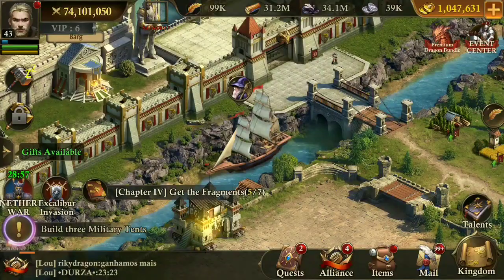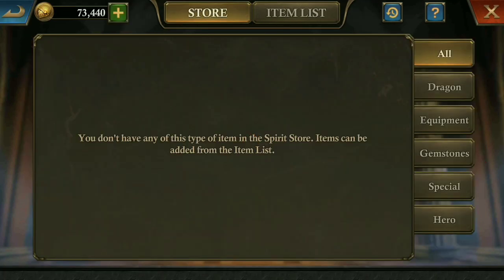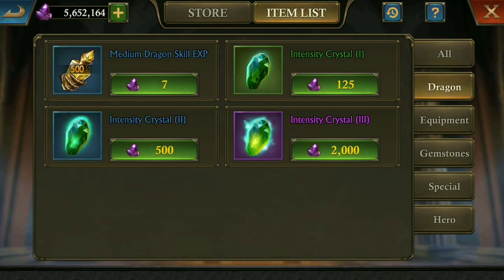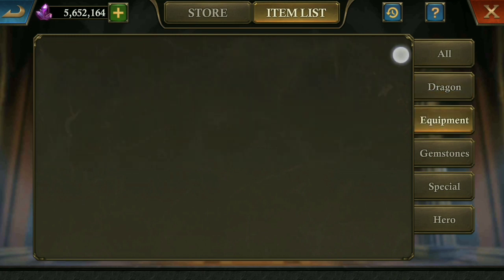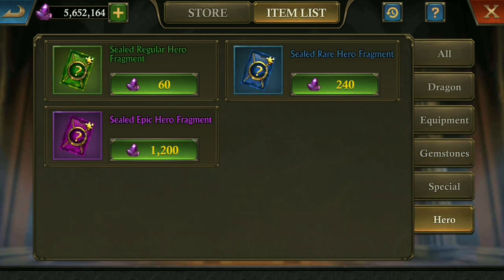Let's check out the spire store. Here they also added the medium dragon scale XP in place of the assault and guardian XP points. In the equipment section, they removed all the things from the spire store — that's a really great thing. Other things are also the same in the spire store.